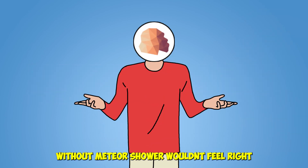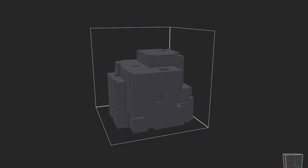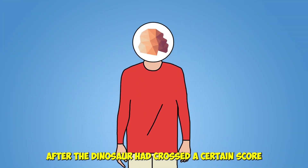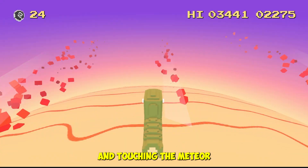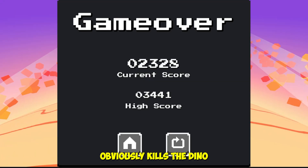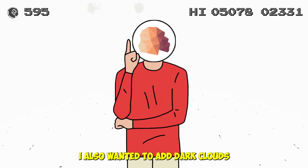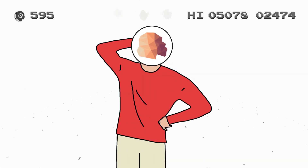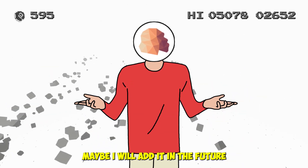A dinosaur game without a meteor shower wouldn't feel right. I made a meteor in MagicaVoxel and brought it into Unity, gave it a trail effect and fire particles using Unity's particle system. The meteor shower begins after the dinosaur crosses a certain score — the meteor spawns above in the sky and rushes towards the dino, and touching it kills the dino. When the meteor shower begins, cactus and birds stop spawning. I also wanted to add dark clouds, but it didn't work as planned and I'd already spent too much time on this project, so I had to ditch it for now.